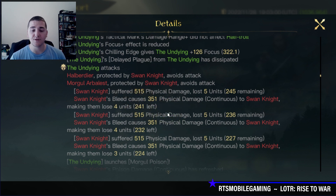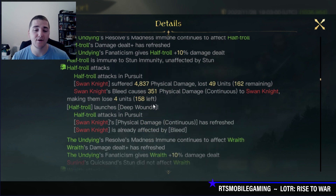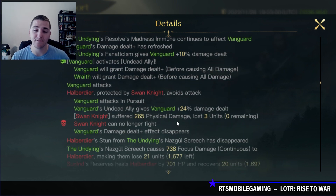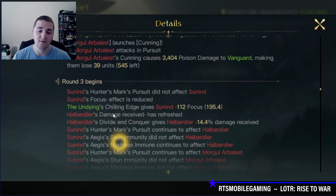Look at this beautifulness. Since the Undying hits all three targets with his auto-attack, he's going to be triggering all of the bleeds on the field every round — a nice bit of synergy that will add 10,000-15,000 damage over the course of the fight. And the Swan Knights are now down. We'll see the real damage start going into round 3 as I start to pick apart the other targets on the field.